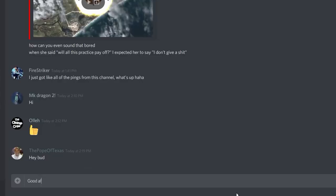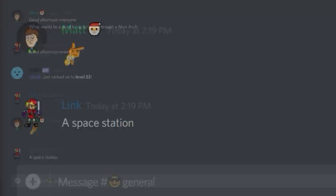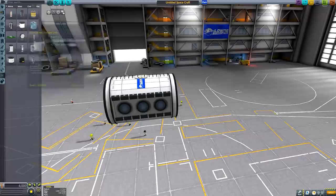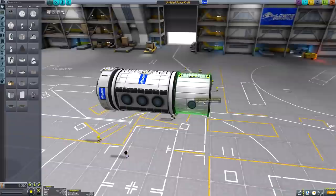Let's load up our save and go from there. The first thing I'm going to do is ask the Discord server what they would like me to put through the Mun Arch. Now we've done that, we'll make a quick space station - it doesn't need to be anything fancy because the focus of this video is not the space station's construction. I think the science lab will be the key thing to have.